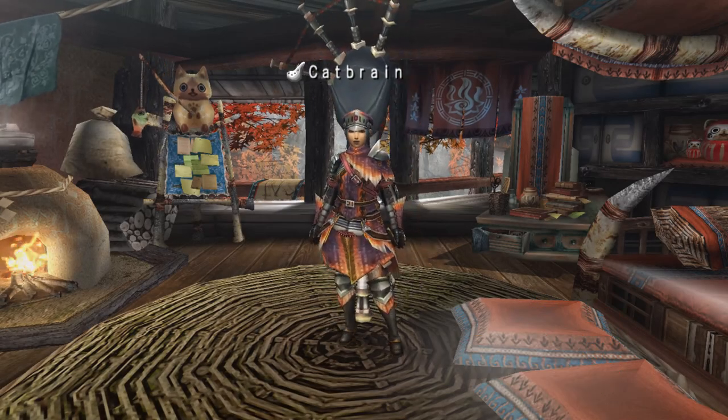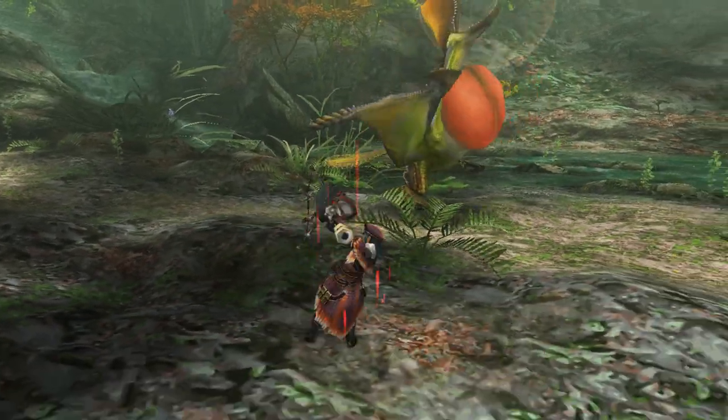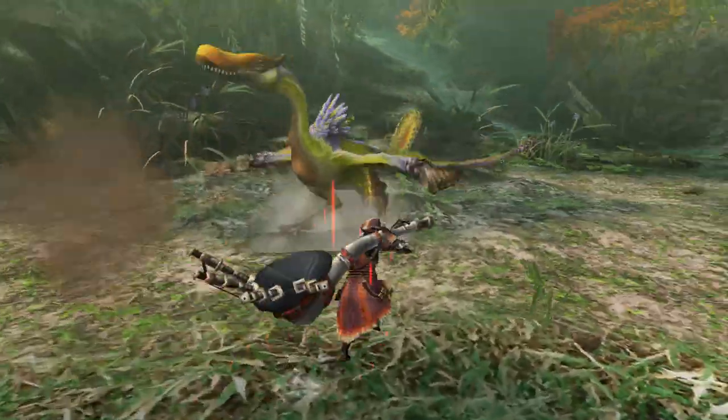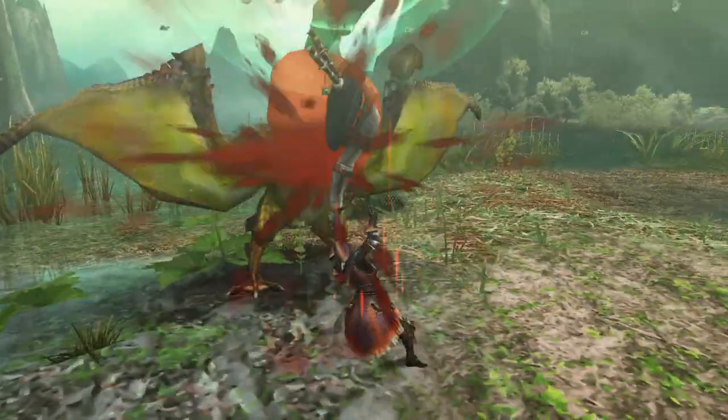Kuropeko is a unique and tricky monster. Its most notable ability is to call other monsters for help, including large monsters. Its mucus can lower your fire resistance, which is bad since it also has fire attacks. On top of that, it can buff itself and the monsters it calls, just as a hunting horn user can buff other hunters.